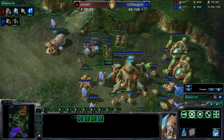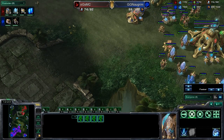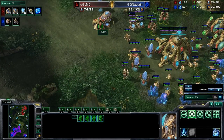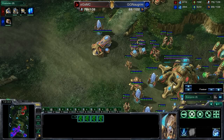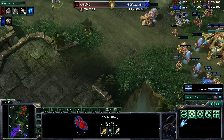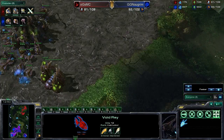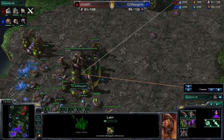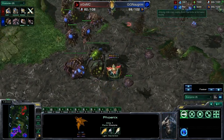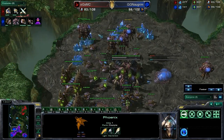MC is getting High Templar not just for Psionic Storm, which is extremely effective against Zerglings because it kills them in two hits — two seconds. The feedback is also extremely good, as you saw in Game 1: feedback is extremely effective against Infestors because if they have all their energy, they just explode — and it's only 50 energy anyway. We do see this is a real, non-Hallucinated Phoenix which is scouting out to see how many expansions his opponent has.